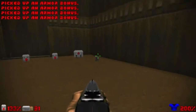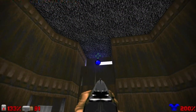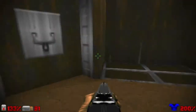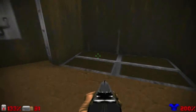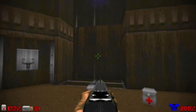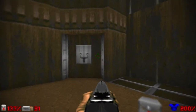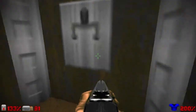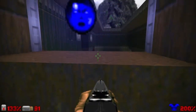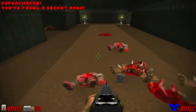A rocket launcher, some health, some ammo, and that's the soul sphere you must grab. But how to take that soul sphere? You have to use this switch here to raise this lift right here, but you must be quick, because this lift here only works one time. So if you miss the lift, you cannot get the soul sphere, and also the secret area. So you must flip the switch and take the lift — grab the soul sphere and take the secret area as well.